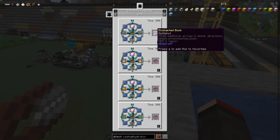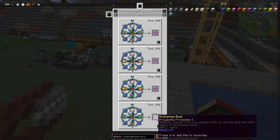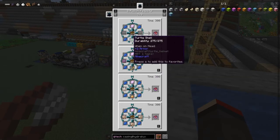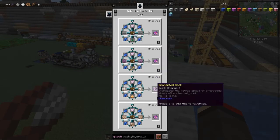So you see multi-shot — they're all level one, so you have to make a lot of these before you reach higher levels. Projectile protection, protection — we do really want protection. That one's made with turtle shells, which is interesting. I've found a few of those when I've been traveling around.